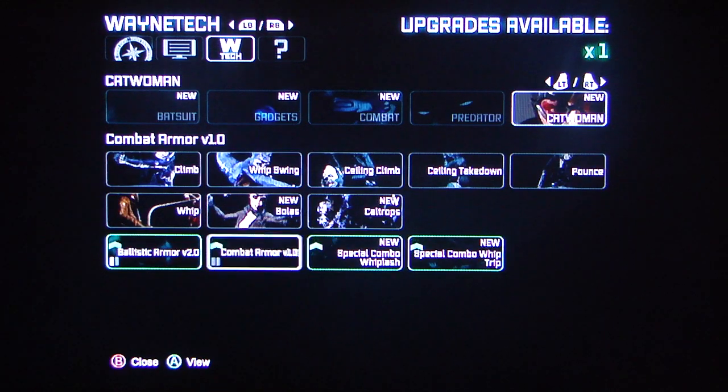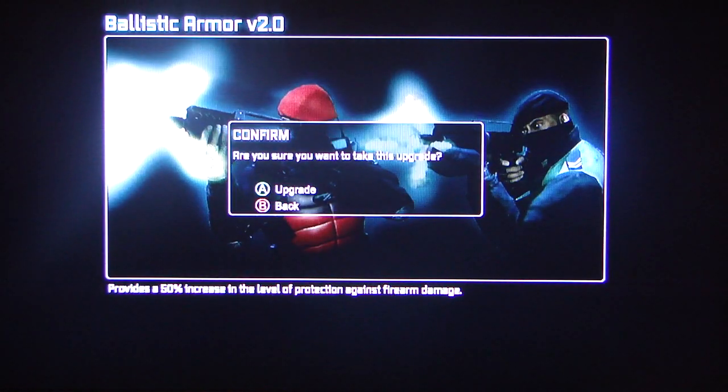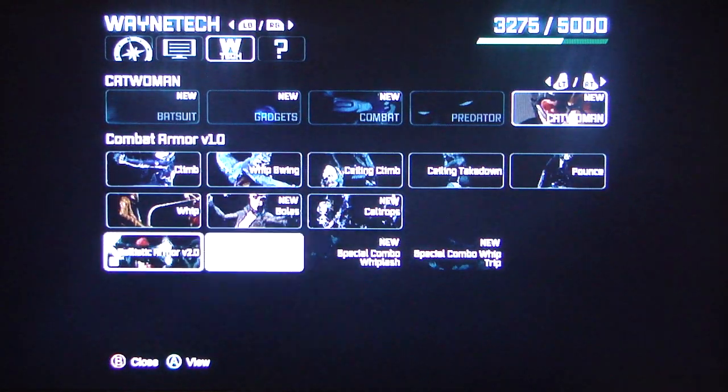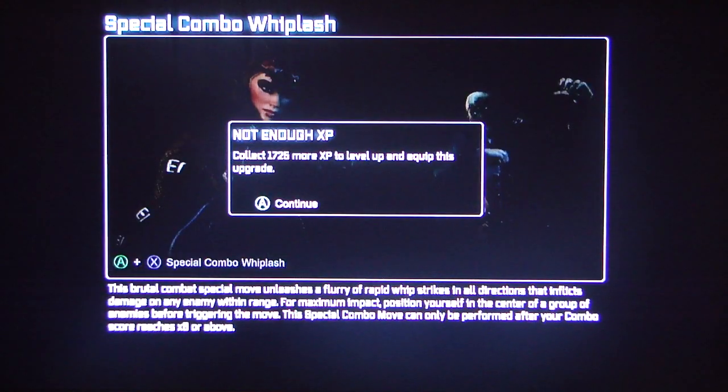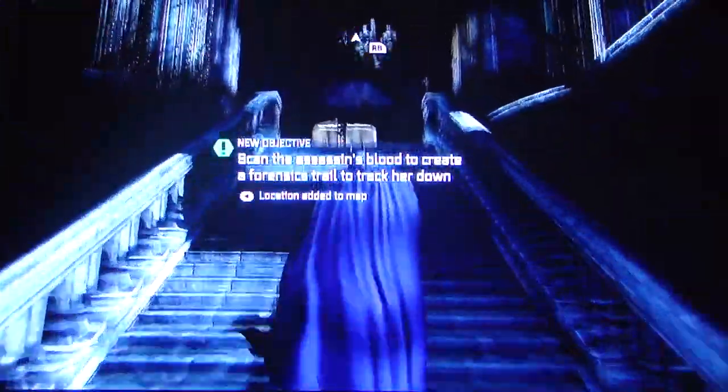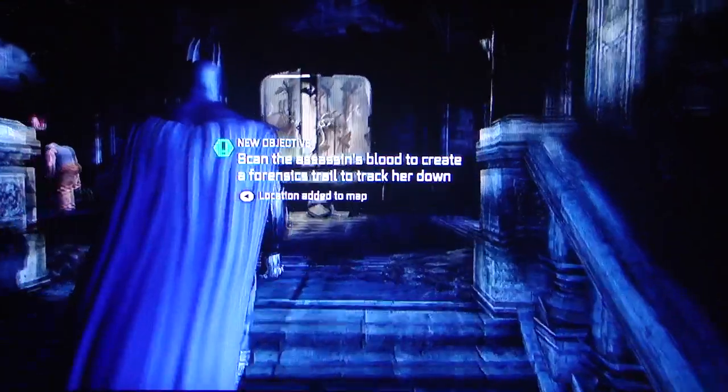So, the Penguin is dead. I want this. I'm sick and tired of dying by gunfire. This will help me out. We'll get more — we'll get new powers later. Scan the assassin blood to create a forensic trail down to her.